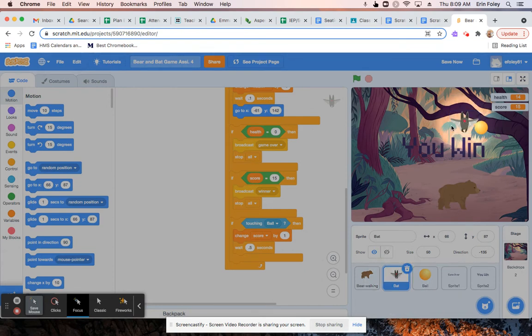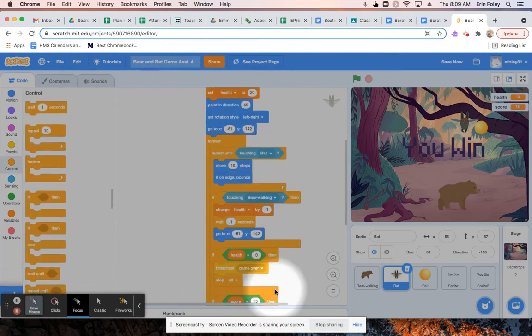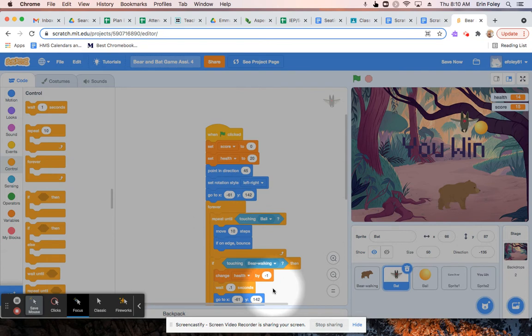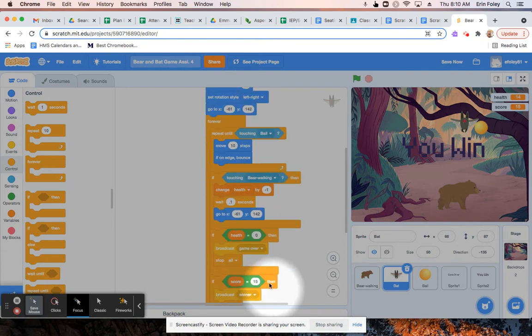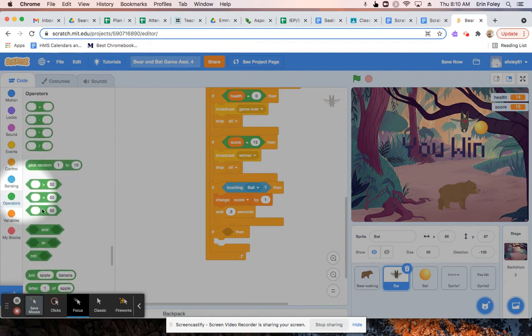Then what I'm going to do is click on the control menu. From there, we're going to add an if block to go underneath the last if block. So here's the last if block, and we're going to add another if block underneath it. Then we're going to go into the operators menu and click and drag the equals operator to go in the top part of the if block.